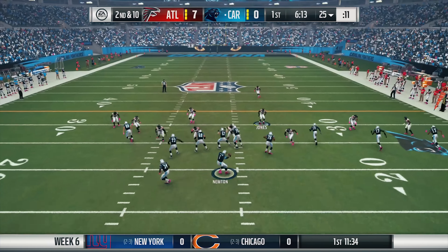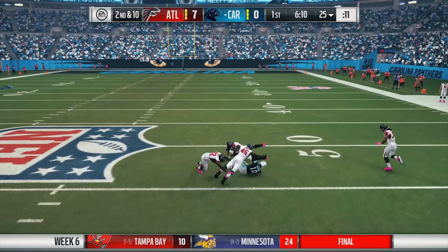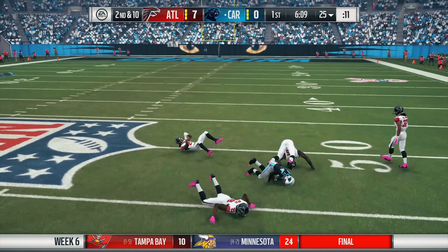On the Panthers' next possession they try to work the ground game but there's no running room. Newton drops back, connects with Brown down the middle for a first down. They go back to the ground game and it's not working — the Falcons run defense is all over it. Then Cam in the shotgun trips over his own running back, gets back up, and flicks it 70 yards downfield for a touchdown. My defensive back was just standing there with his back turned watching Kelvin Benjamin make the catch, and pressing Y didn't even move him — a crazy play.